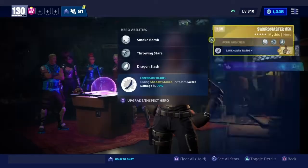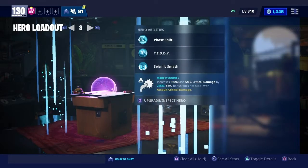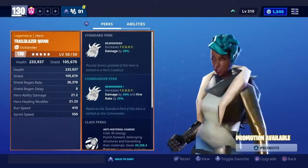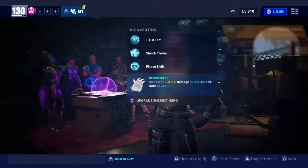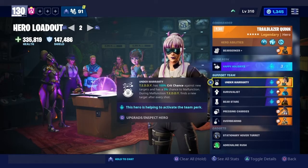Let me come over here and show y'all the loadout real quick — hero loadout number two, right here. First slot we have Trailblazer Quinn: she gives teddy damage a 46 percent boost and fire rate a 25 percent boost. For team perk we have Happy Hollies, which gives our cooldown a 40 percent reduction. Then we have Under Warranty, which gives your teddy so much crit damage — every time my teddy shoots it's a crit.